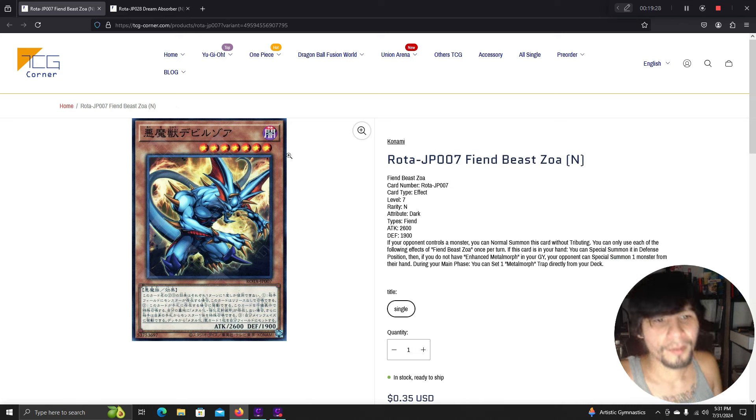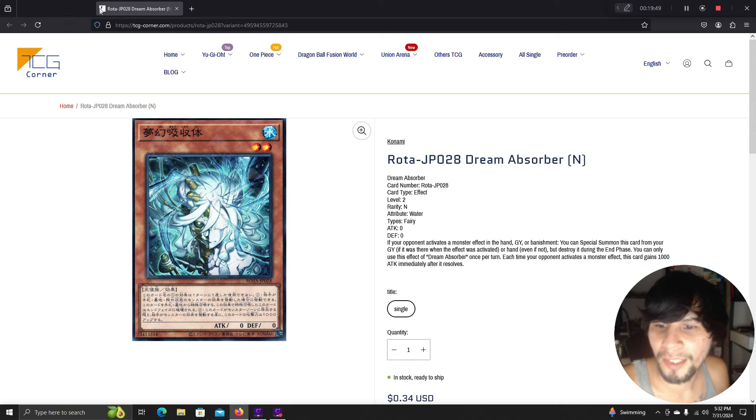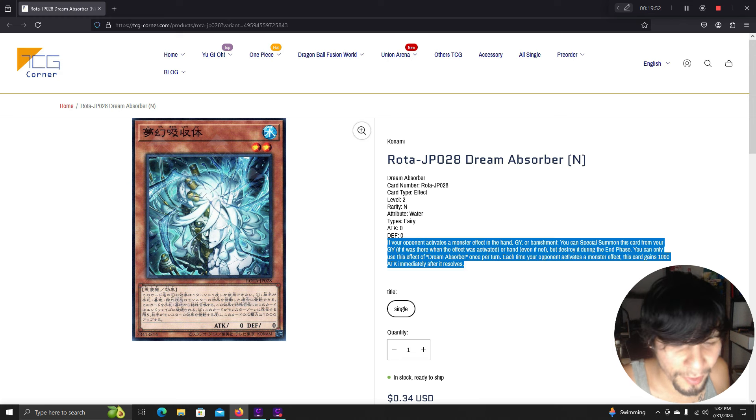Fiend Beast Zoa: if your opponent controls a monster, you can normal summon this card without tributing. Once per turn if this card is in your hand, special summon it in defense position — if you don't have Enhanced Metamorph in your graveyard, your opponent can special summon one monster from their hand. During your main phase, set one Metamorph trap directly from your deck.